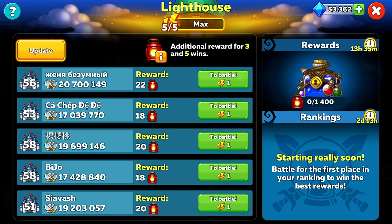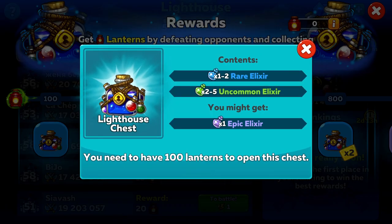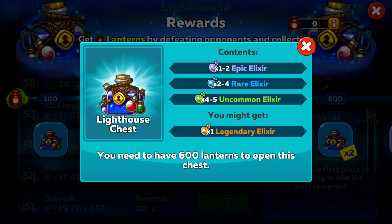So what do we need to know about the lighthouse? Well, for starters this is now another place you get to improve your squad. You fight battles, earn lanterns, and eventually earn lighthouse chests that have elixirs in them to improve your team. Elixirs are essentially like gems that you can put onto your squad, but they don't take up any slots and they improve your fighter rather than the items they hold. Elixir points can stack up a lot over time, but they come in much smaller numbers.